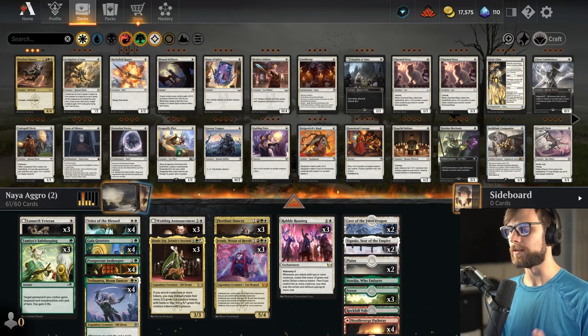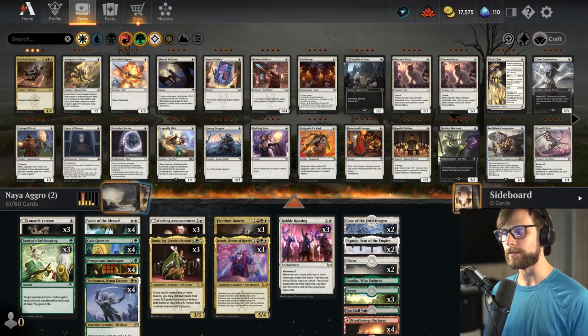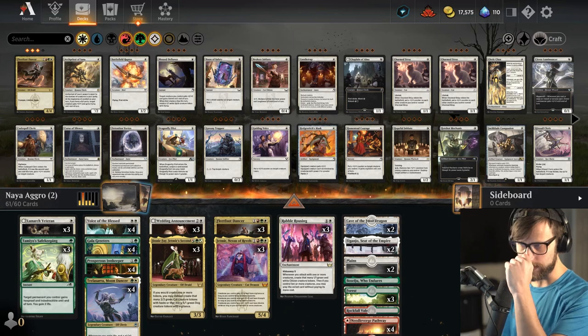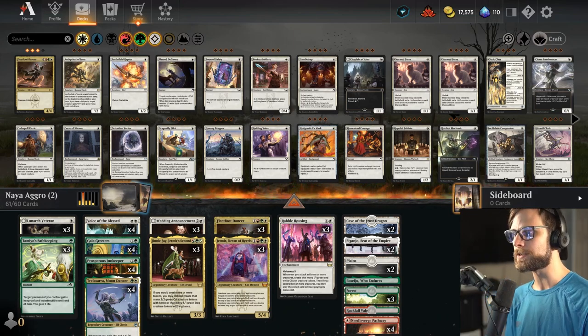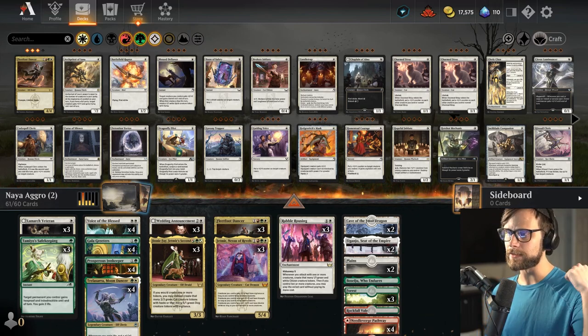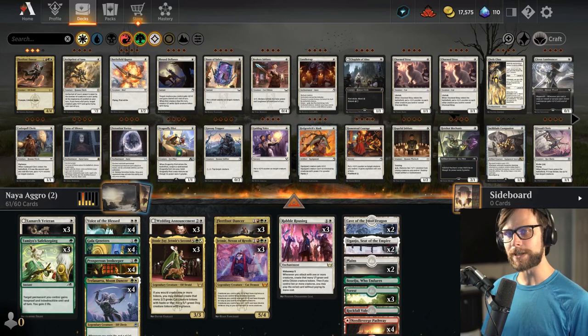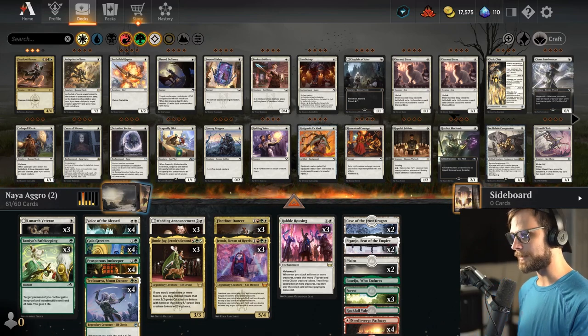This is a Jenny Faye Naya Aggro build created by Power Dragons. Let me be clear and thank Power Dragon for creating this list. I think it's a really awesome one that I'm really excited to try because it features a lot of things that in a creature deck I really enjoy — which is life gain, tokens, and a little bit of spice and fun stuff as we go through here.